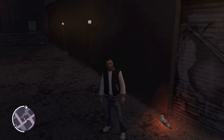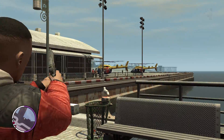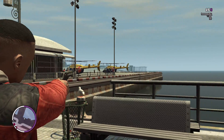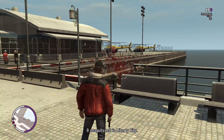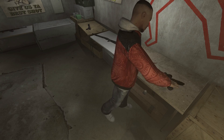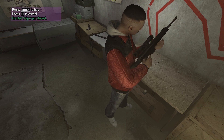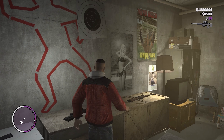They glow in a red color and I suggest doing your hunt at night time so you can see them from a distance. I'll be doing it during daytime so you can see the surroundings better. The way to collect a seagull is to shoot it — any weapon will do — and I suggest getting a sniper rifle before you start for the hard to reach ones. With all this said, let's begin the seagull hunt.